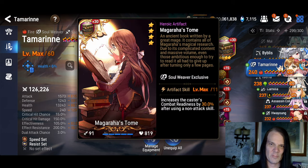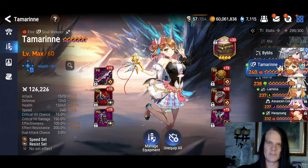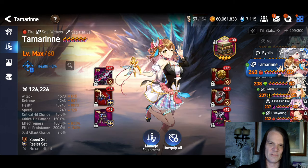I do prefer Magahara's Tome on her for the expeditions, because cycling her is key to moving the fights along very quickly — both with the attack buffs, the CR pushing, and the dual attacks.